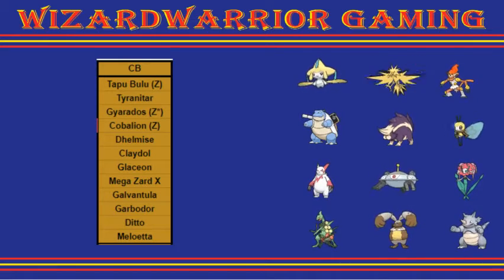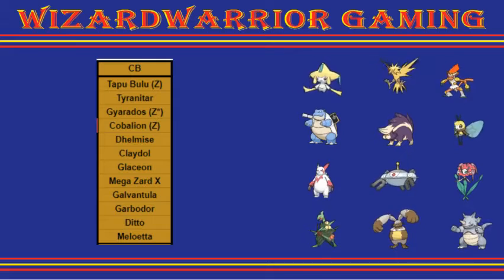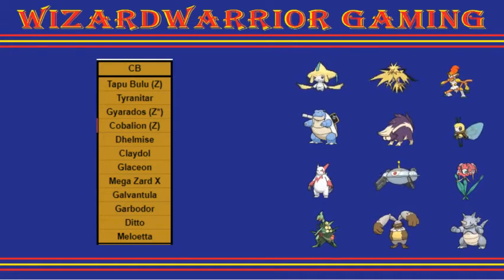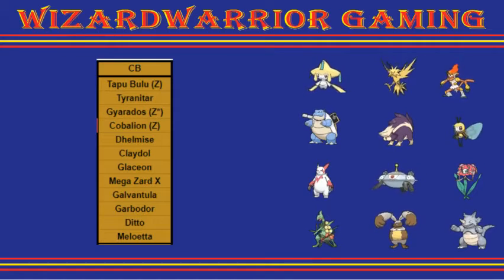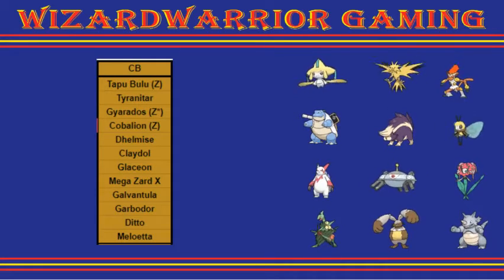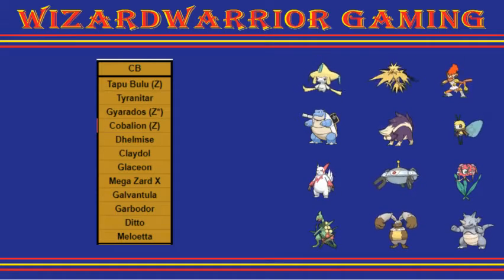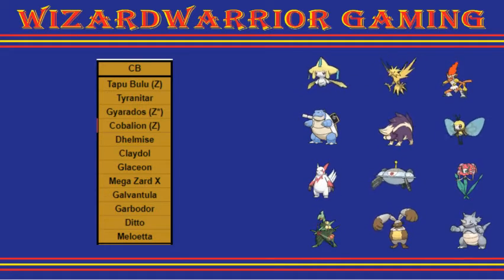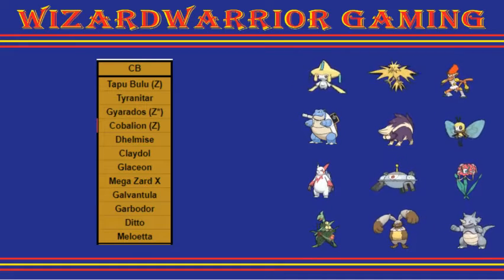Then we have Zangoose. Zangoose is fast, and with that Toxic Boost, Facade basically demolishes everything. The things it doesn't demolish with Facade it can hit with a fighting move. Quite threatening. Then we have Magnezone — it would be nice for pivot momentum with Zapdos, Infernape, Jirachi, U-Turn and Volt Switch, just pivoting around. However, it would give her another Steel-type on her team, which means my Charizard-X could run rampant with Flare Blitz, and its trapping potential with Magnet Pull isn't useful since Cobalion can blow it back with a fighting move.